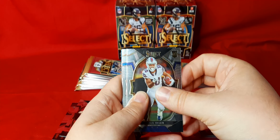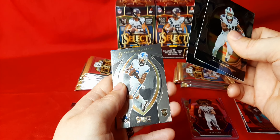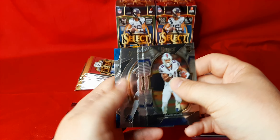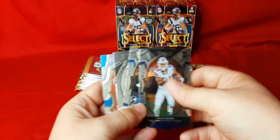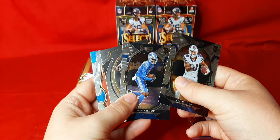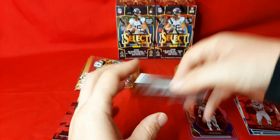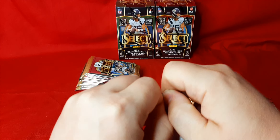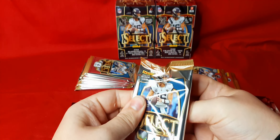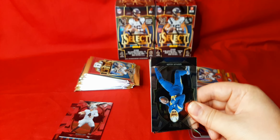We got Shakir. Jamison Williams on the certified rookies and Matt Corral on the premier level. Pack of rookies right here — we'll take that. We got two Jamison Williams, Matt Corral, and Shakir. No die cuts out of there, but it's always good to get rookies, especially if it's just the base.